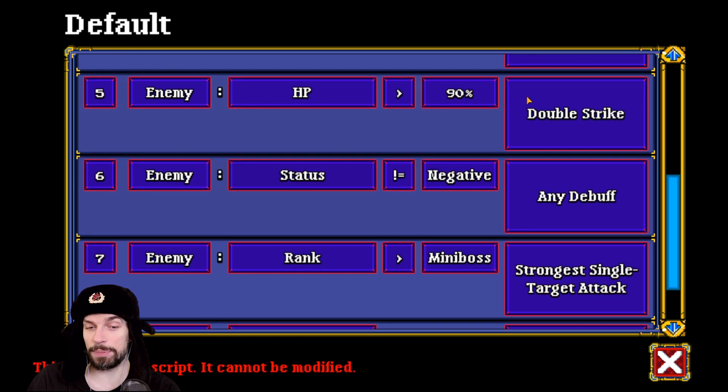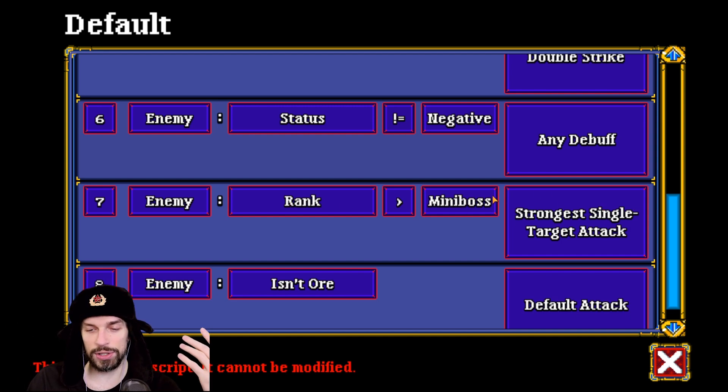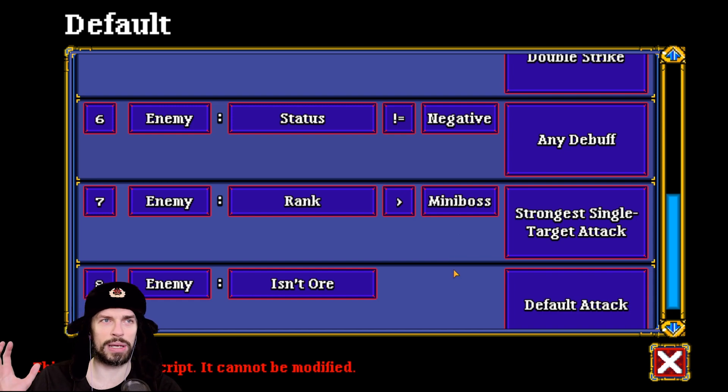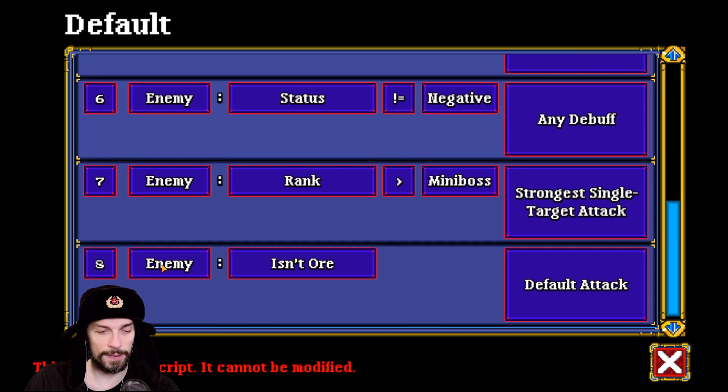If enemy team alive is bigger than two — meaning three or more enemies — your guys will use the strongest group attack. If enemy HP is higher than 90%, your guys will use double strike — I think this is for a specific class. If enemy status is not negative, your guys will use any debuff. If enemy rank is higher than mini boss — so basically the boss — your guys will use the strongest single target attack, like ultimate attacks or skills that consume mana.